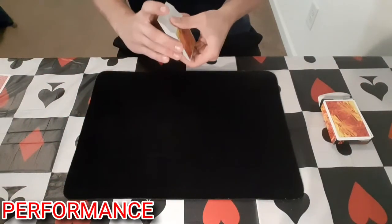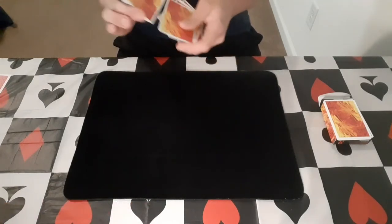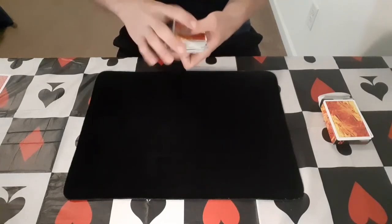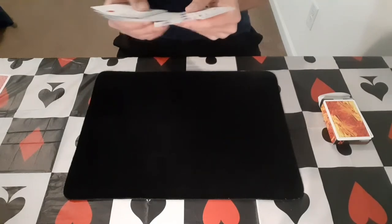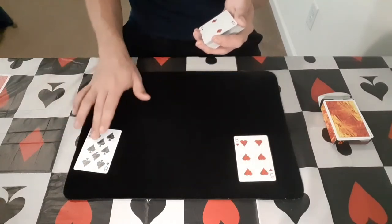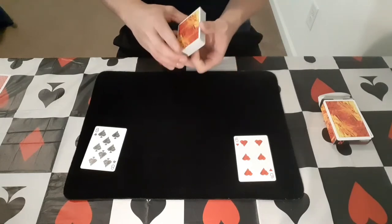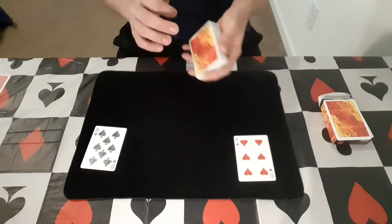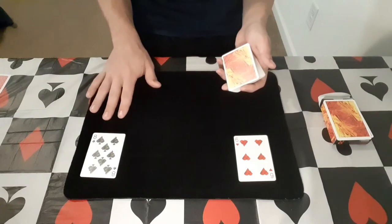Let's get right into this. I'll go ahead and take the cards and give them a quick shuffle, getting the cards good and mixed up. Once I'm done, I'm going to go to the deck and find a random black card and a random red card — these two work just fine. We have our red card here and our black card here; these are just going to be placeholders. I'm going to hand the cards over to the spectator — I might mix it up a little more before I do — and have them deal: if they think the card is red, they place it here; if they think it's black, they place it here.